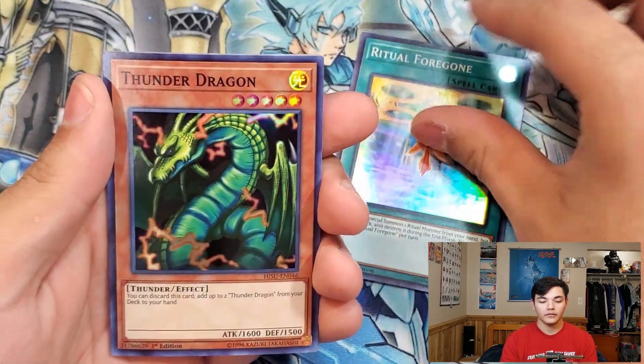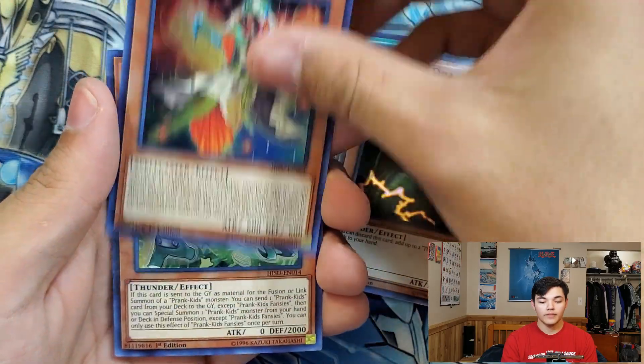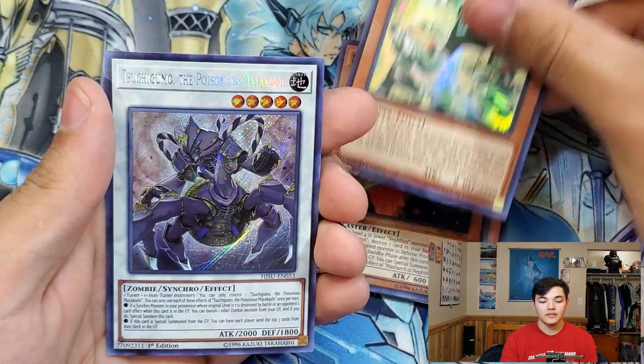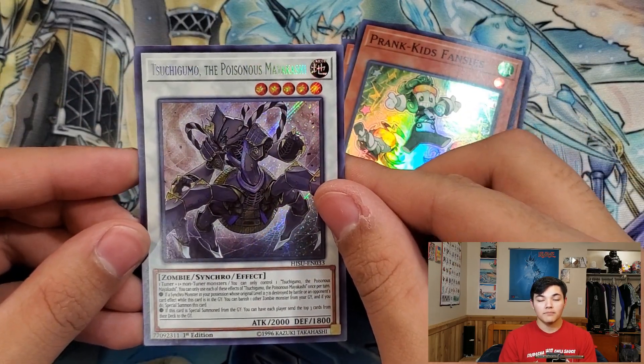Ritual Foregone, Thunder Dragon, Matriarch of Nephthys, Prankid's Fancies, and Tsuchigono the Poisonous Mayakashi.